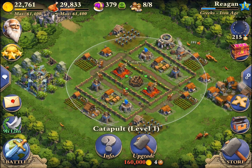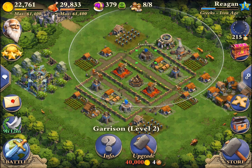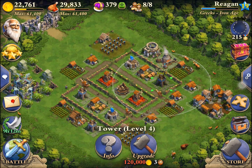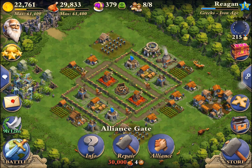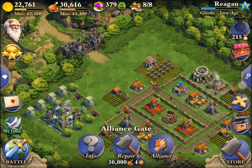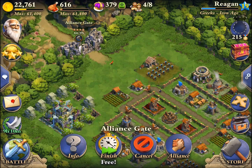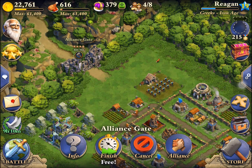I've got the catapult in the middle and then the garrisons opposite of each other, as well as the towers. I do have to stick one tower outside the walls but I'd rather have a storage in there. I've got two more upgrades on that research lab, but right now it's time for the alliance gate, so I'm going to go ahead and unlock that — I can finish it for free right now which is awesome.